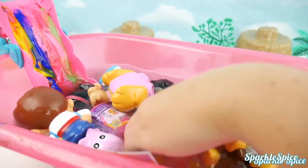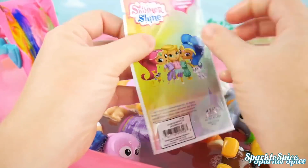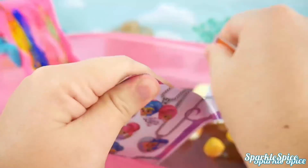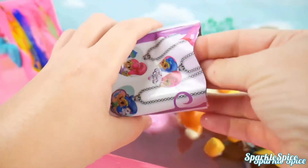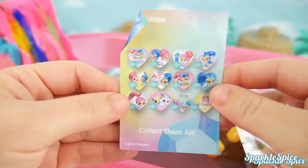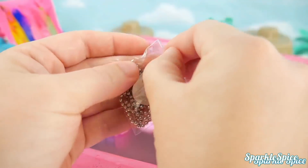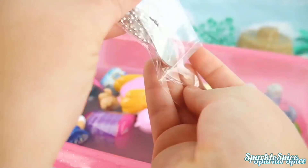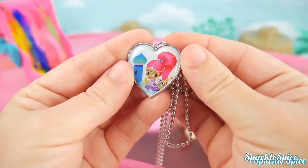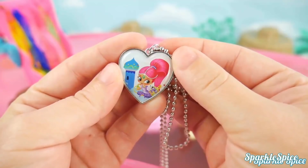Let's dig around for more. What's this surprise? It's a Shimmer and Shine Necklace! Let's tear it open and see what we get. There we go, it's opened up. We've got a guide here. What about all of these necklaces — I'd like to have them all! Let's see which one we have. We'll peel open our bag and slide it out. It's got Shimmer on it — and do you see Tala there too? So adorable!